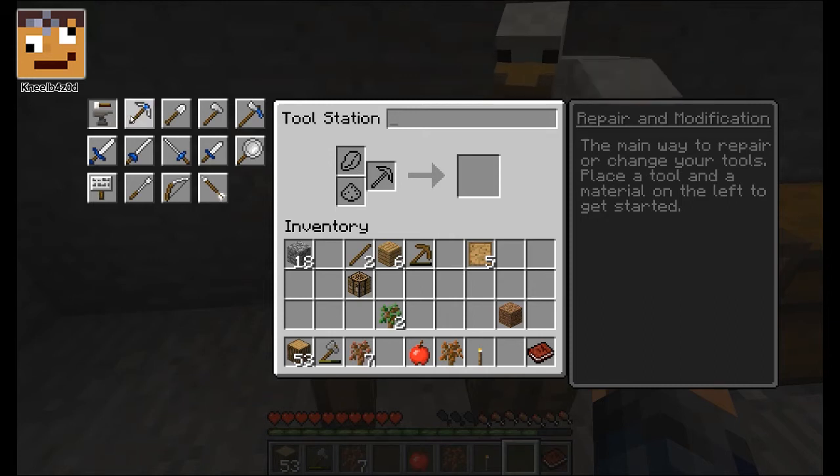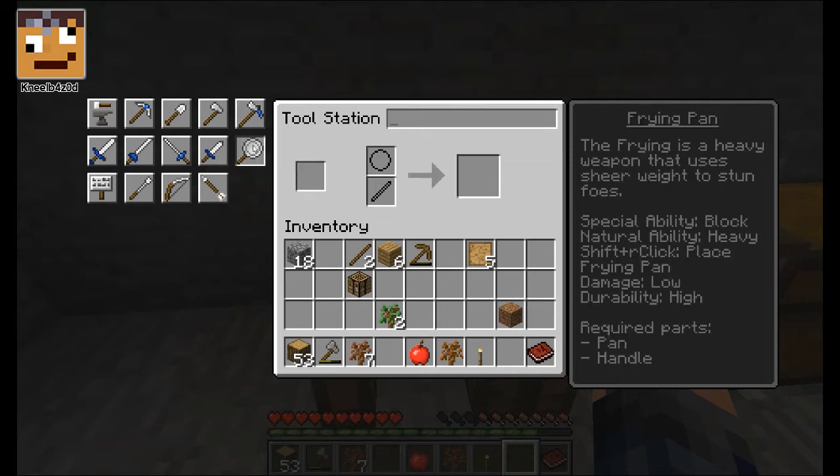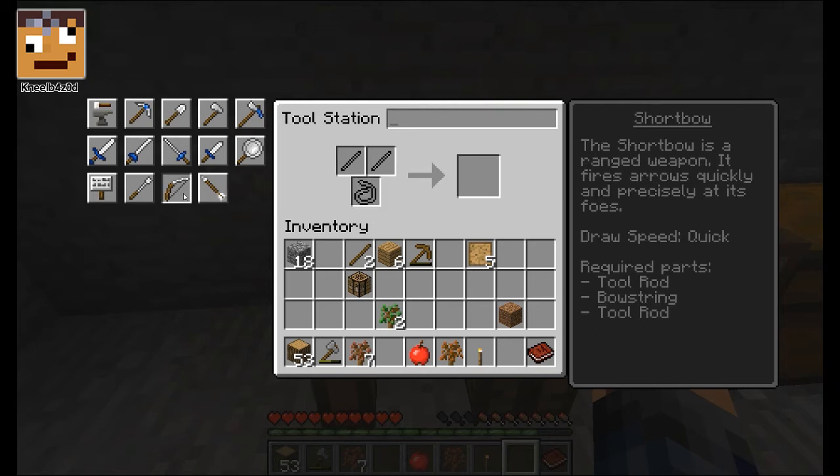There's some stuff over here. This pickaxe is a precise mining tool. It is effective on stone and ores. Required parts: a pickaxe head, a tool binding, and a handle. I'm getting some gravel, by the way. Dad, I can make a frying pan! A frying pan — can we whack people with it? Please tell me we can, because then we can freak Ethan out.